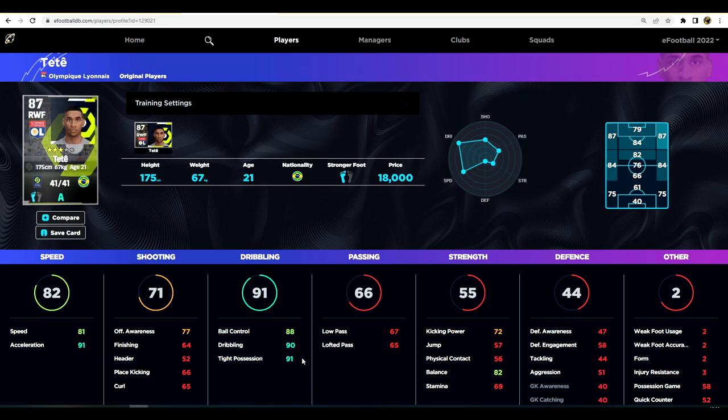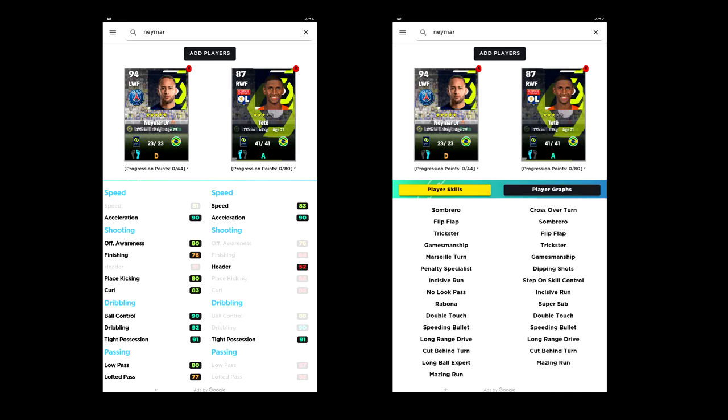When we take a closer look at Tete maxed out, his stats align closely with Neymar. He's got 81 speed, 91 acceleration — the same or quicker. His ball control, dribbling, and tight possession are extremely similar. The only things lacking are his balance, passing, and offensive awareness, but playing him as a right winger we don't really need that offensive awareness. Depending on how you train him, you can get different versions that all look extremely similar.